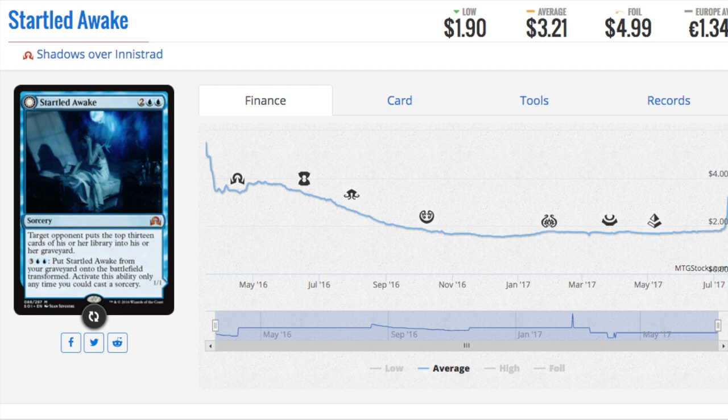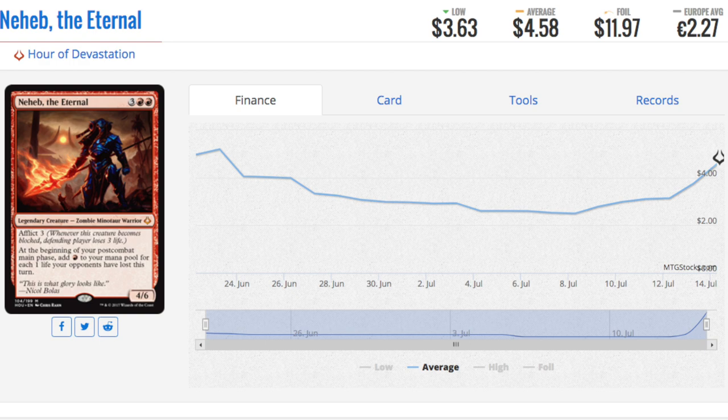We're going into a meta period where we'll probably see more aggro decks than usual, and that's why this card is rising in price. One interesting thing about Hour of Devastation is that prices are ticking up, which is unusual — normally prices are highest during the pre-order hype period. But here, probably around 60% of all mythics have gone up in price, some significantly, which is quite interesting.